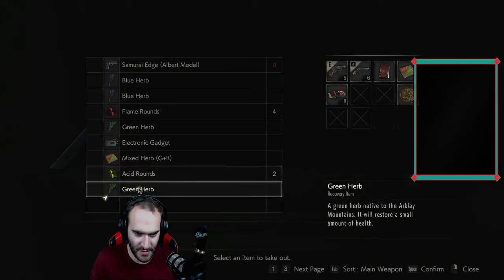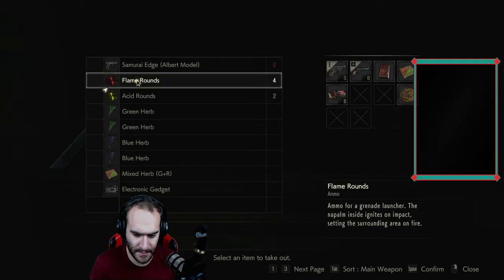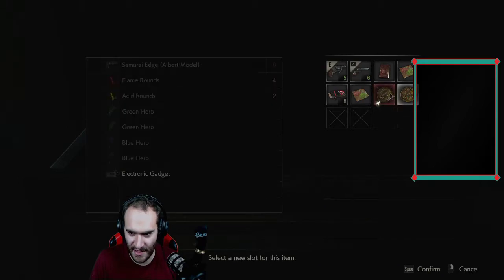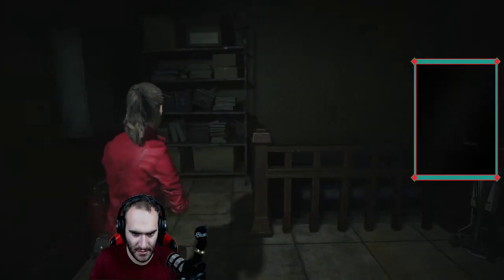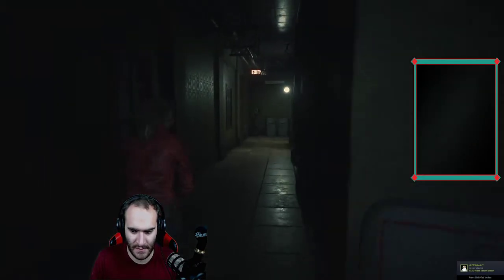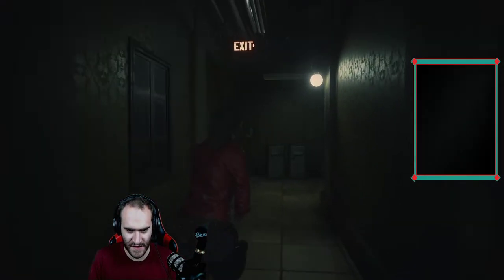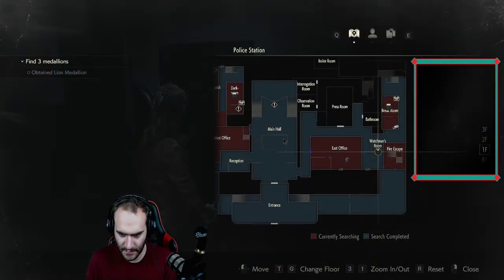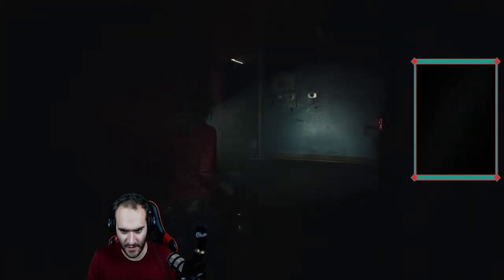I'm gonna put this herb in here. Yeah, I think I'm gonna leave it for now — two blue herbs. I actually do want to grab that mixed herb though. I just want to have it — feel better if I have two healing items on me. I got that already. Did I mention that this hallway sucks?